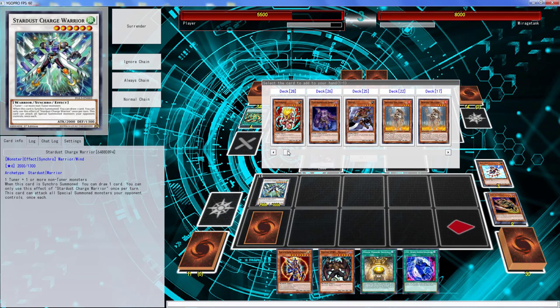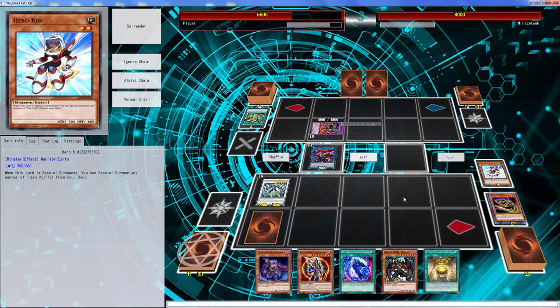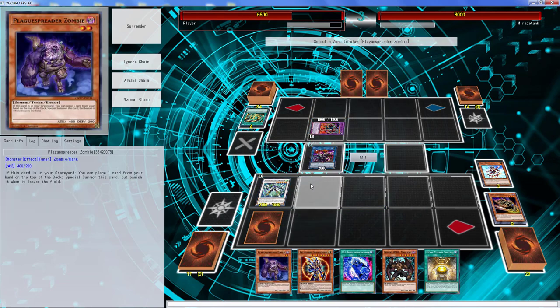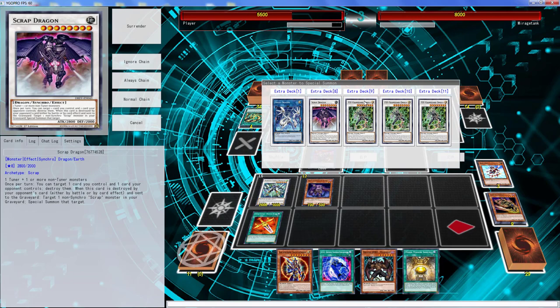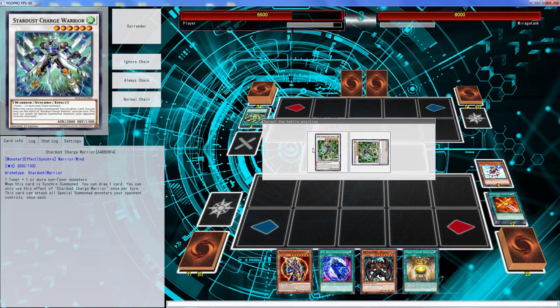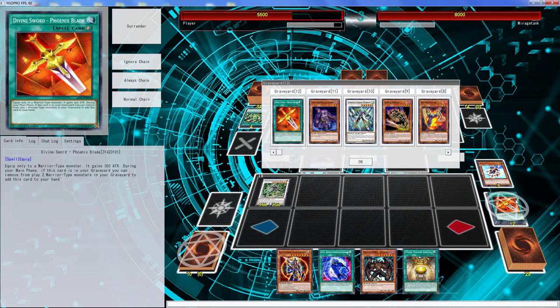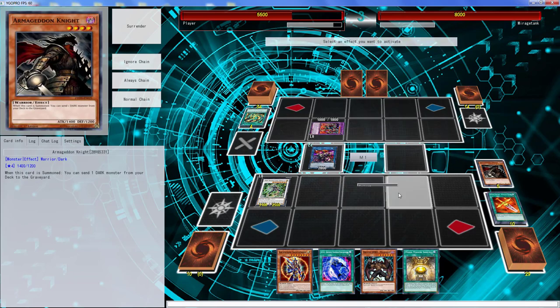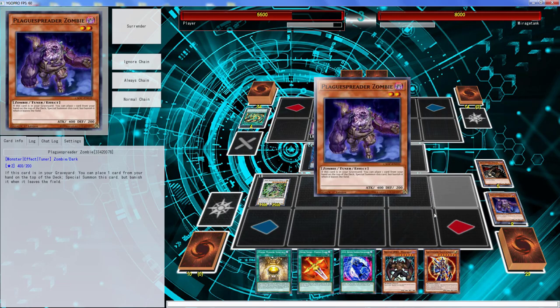I want to get Plague — that's what I really want to do. The reason I want to get Plague is because I can just do this. We can get a free DDR for that. It's unaffected so that would be pointless. We're going to do busted plays today folks! We can just activate Divine Phoenix, get rid of this, and Armageddon Knight adds that back. Stack for Plague — we're just doing fantastic things here folks.